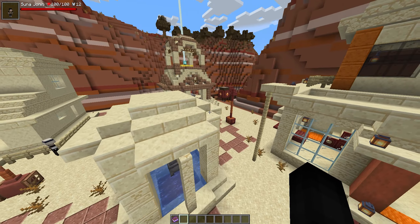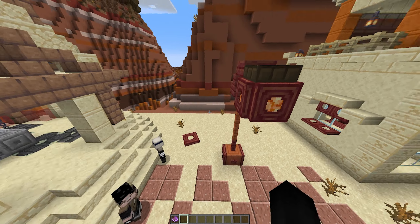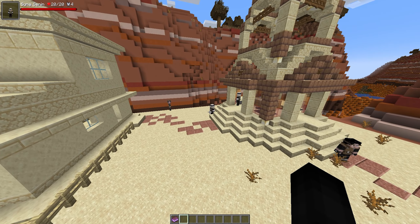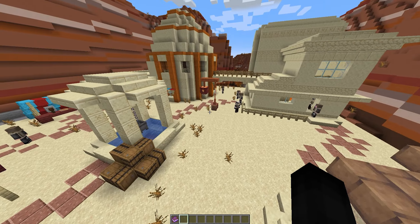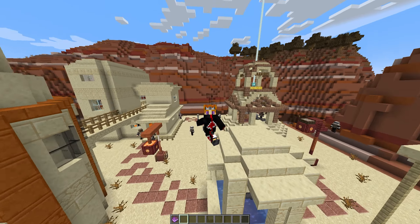I also forgot to mention that this place is built using newer blocks — we have mud blocks and mangrove wood being used here. I always like when modern mods use the modern blocks available in Minecraft versus older blocks. It always looks fitting for the version.